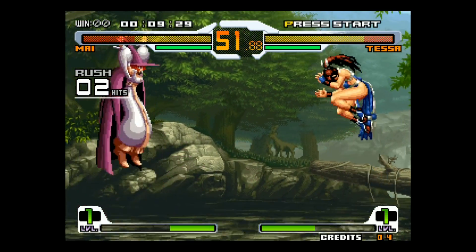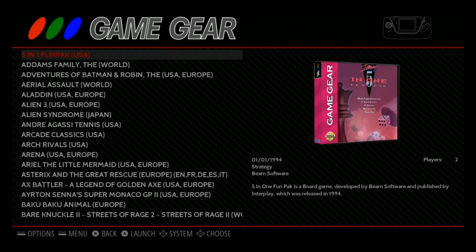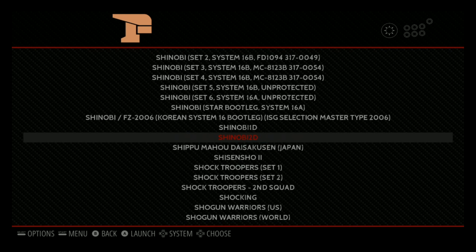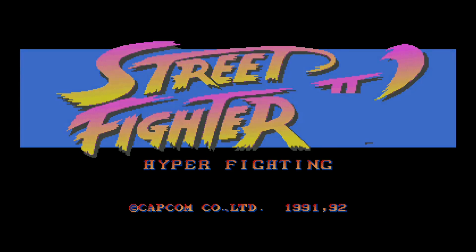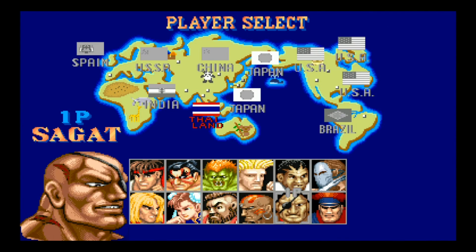It might be that you just need to use Final Burn Alpha 2012, or you can update the ROM set as well if you want to use the regular Final Burn emulator. You can update the ROM set - and as you can see, it works.